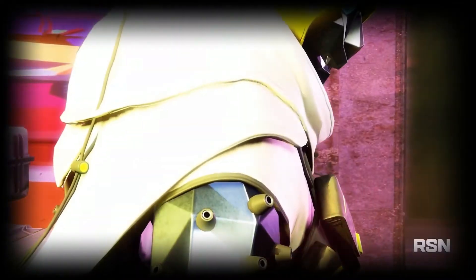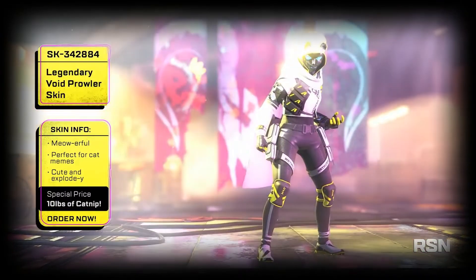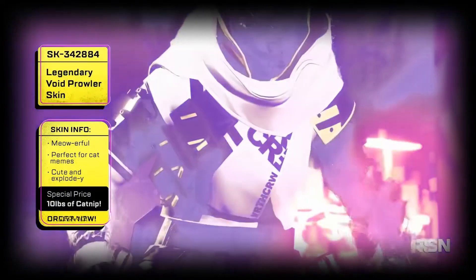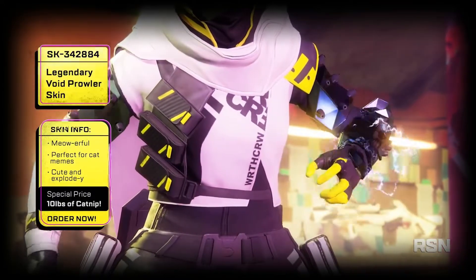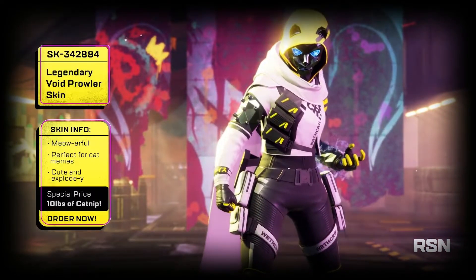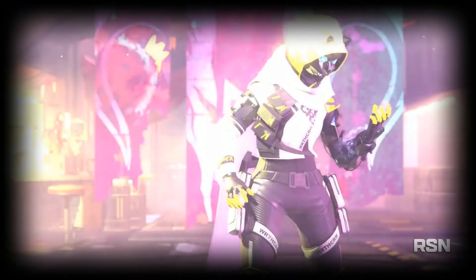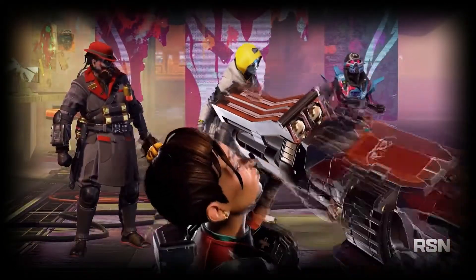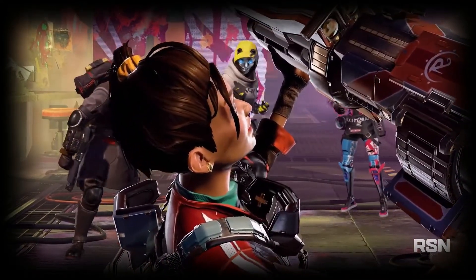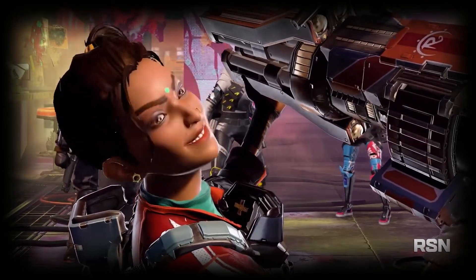This skin for Wraith kind of looks like a Fortnite skin — don't get it twisted, it's not bad, it's freaking awesome — but it kind of looks like a Fortnite skin. Still really cool though, I like it, I can dig that. I like the diamond eyes, freaking awesome. Special price: ten pounds of catnip — that's funny. You see what I mean by the futuristic skins — not so much the Caustic skin, but the other two are looking wham bam thank you ma'am awesome.